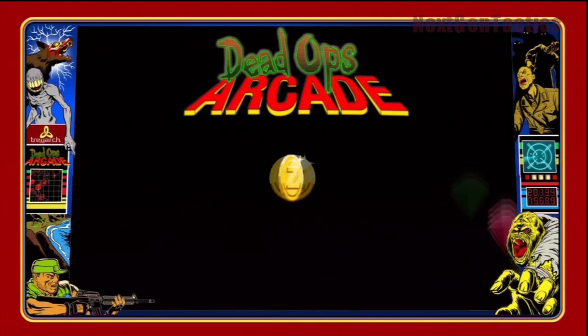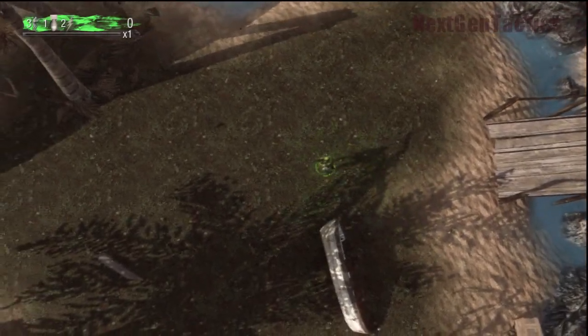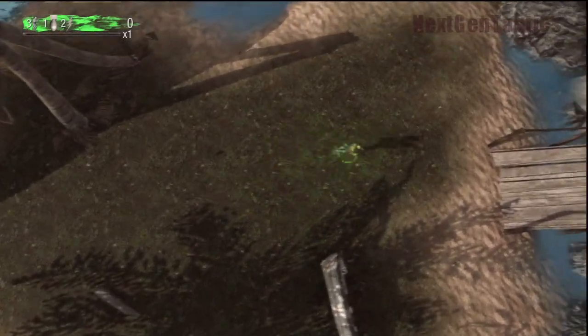Go access the terminal, and basically you're just going to type in DOA. That's how you unlock the Dead Ops Arcade. Just insert a coin — you can tap Circle or something to insert the coin.